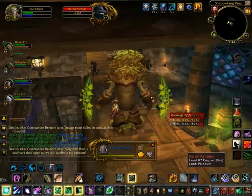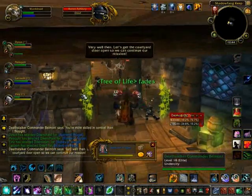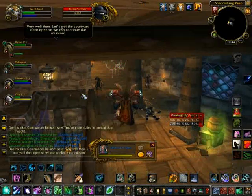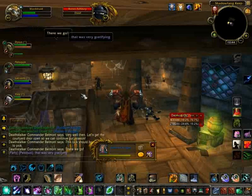So a quick recap: he'll be doing a spell — I think it's Asphyxiate or something — where he'll lift you up into the air, stun you, and reduce everyone's health down to 1. It's at that point you want to heal everyone up as much as you can, so that way they don't die instantly afterward when he starts hitting everyone.